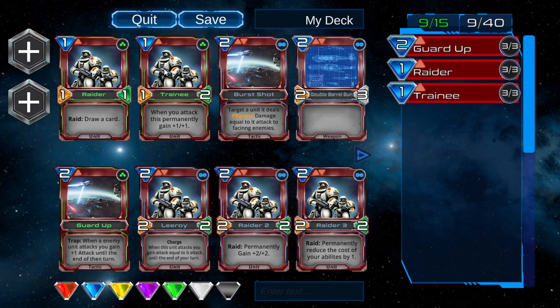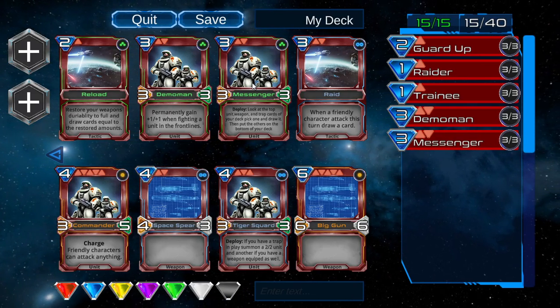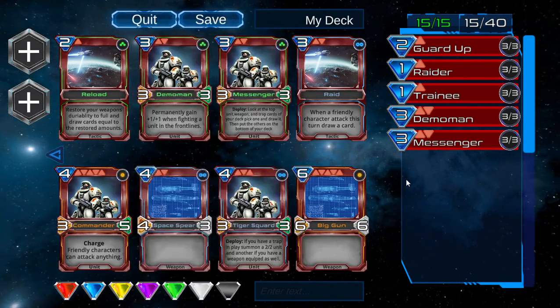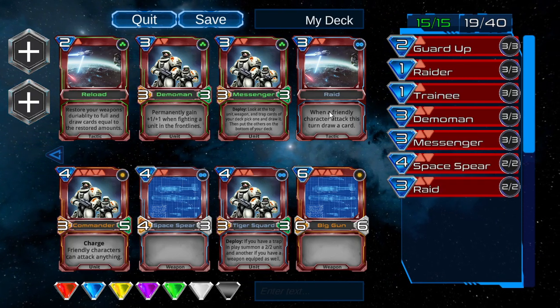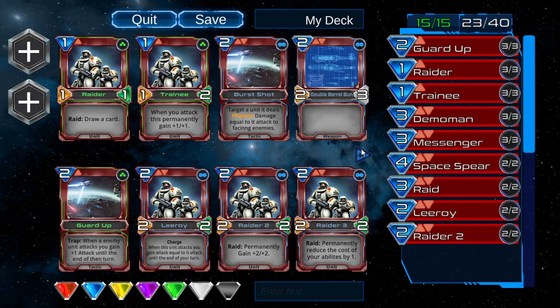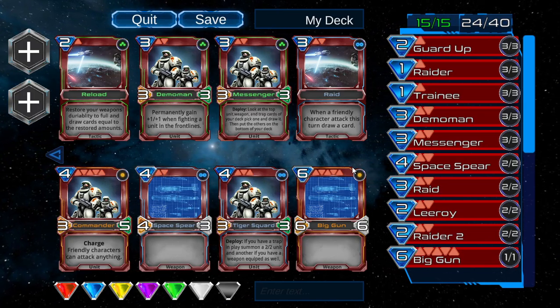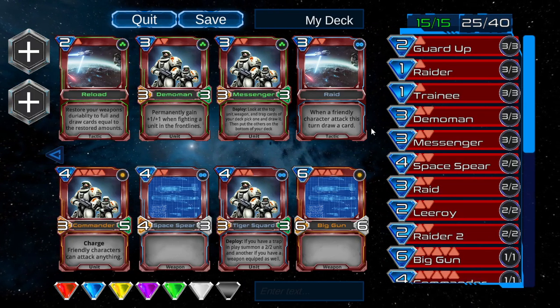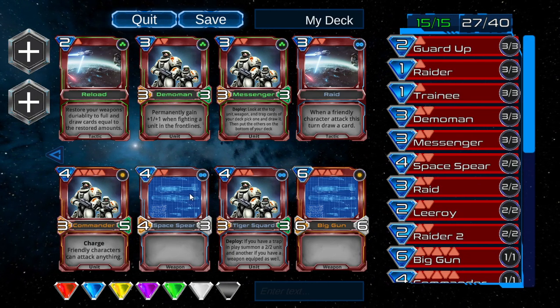Let's just grab all our common cards — not uncommon. We'll just do this, then pick a few random rares. For legendaries, you can only do one copy. We'll just shove everything in here and worry about building it later.